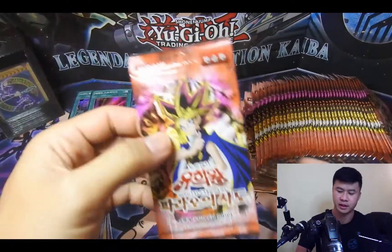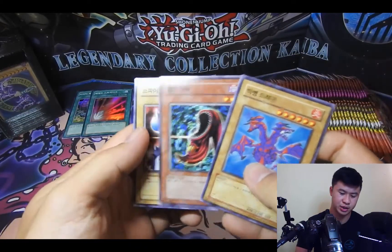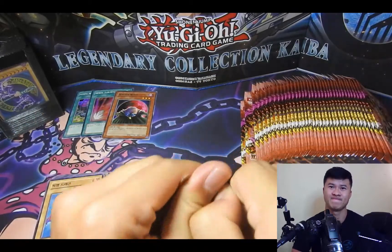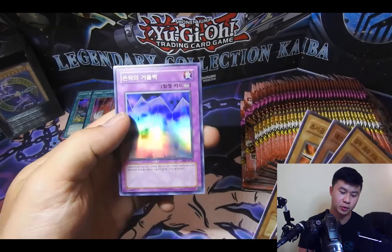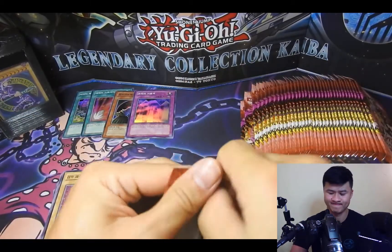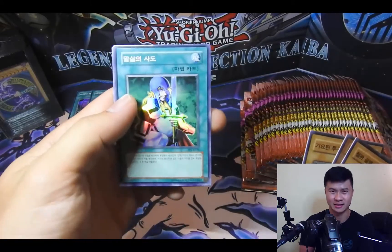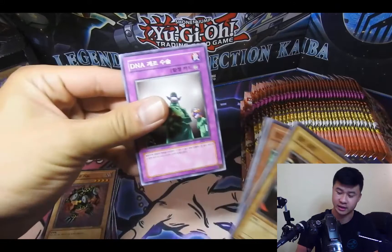We're seeing a lot of holographics here — Mirror Wall, that's a good one. Call of the Haunted, Premature Burial — those are great reborn cards. Noblemen of Crossout, super rare — they're really loading it up with the holographics for this one. DNA Surgery is a really good card as well. Let me know what your favorite card from this set is in the comments.